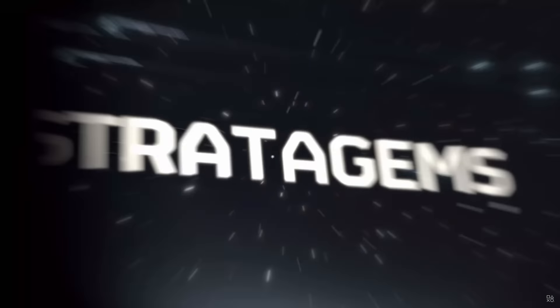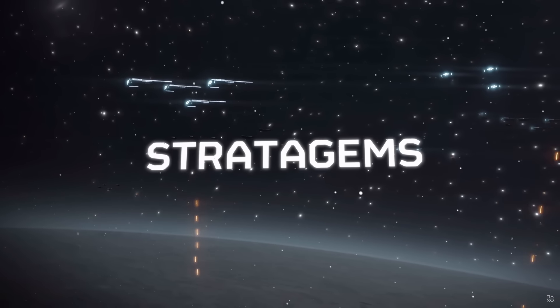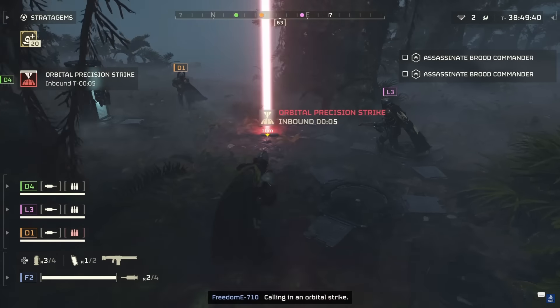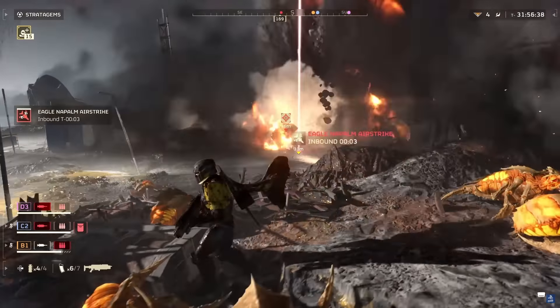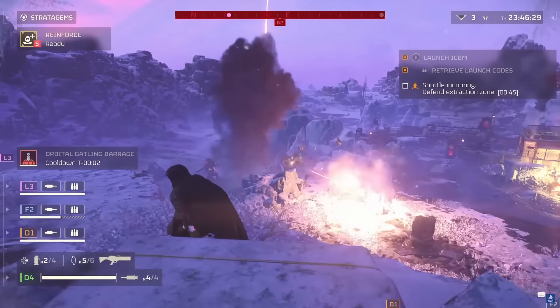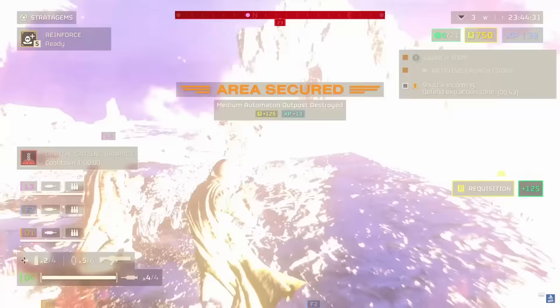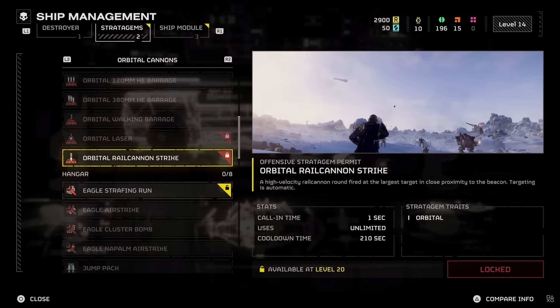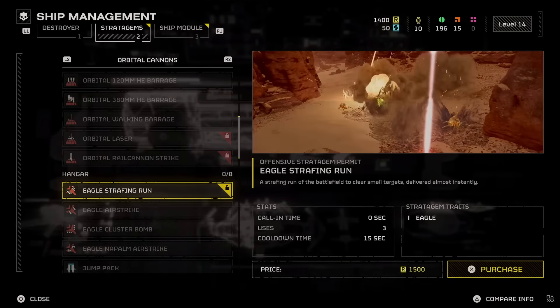This is where stratagems will come of great use. Returning players will be familiar with the stratagem system. For new players, it's an arsenal of weapons and equipment — such as orbital bombardments, bombing runs, and automated gun emplacements — that you can call down to assist you and your team in completing your missions. Something cool worth mentioning is that called-down equipment can be shared with anyone on your team. As you progress in the game with the rewards you earn by completing missions, you will be able to expand and improve your arsenal. Once on a battlefield, you can deploy these stratagems at will to try and overcome difficult situations or complete objectives.